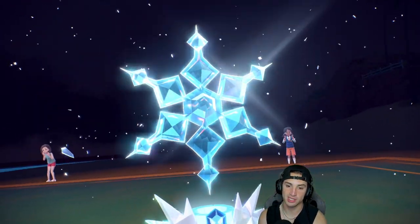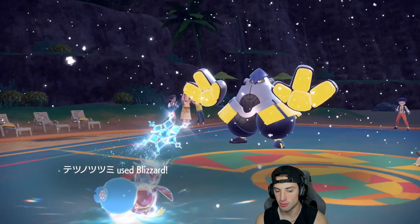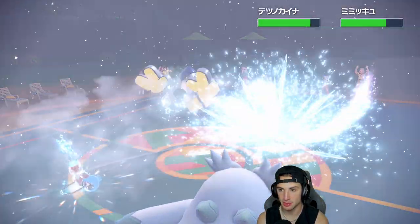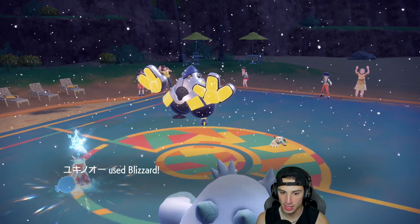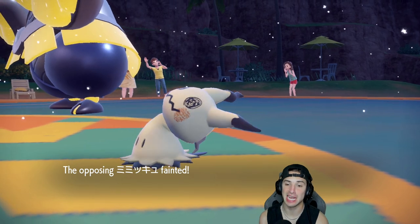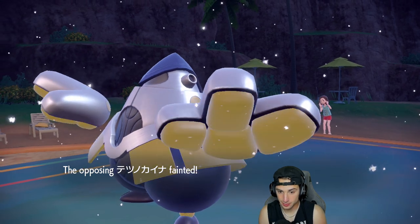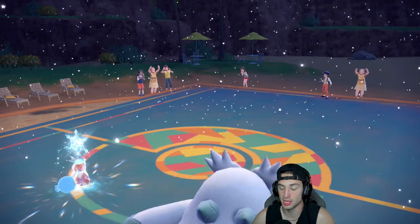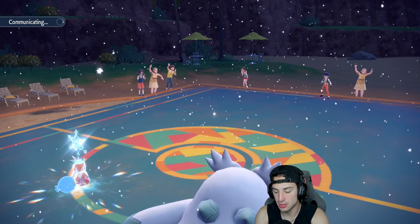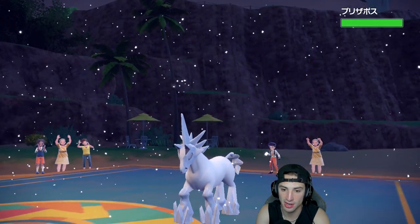We really weren't expecting them to pop Trick Room. Blizzard flies, we get the Tera boost — and of course we leave Mimikyu on one HP. Can we KO Baxcalibur? Let's go — that is massive! Because we know they have Amoonguss in the back end, which could Tera. I might just read it and go Giga Drain into that slot. Massive double KO! I wasn't worried about Mimikyu but I wasn't sure Iron Hands would go down.